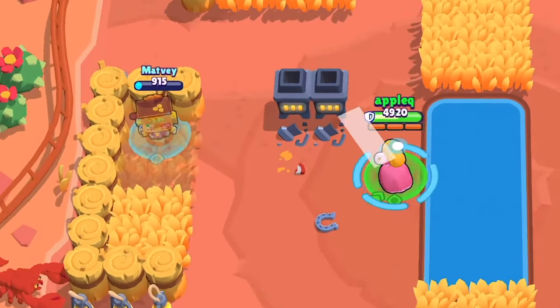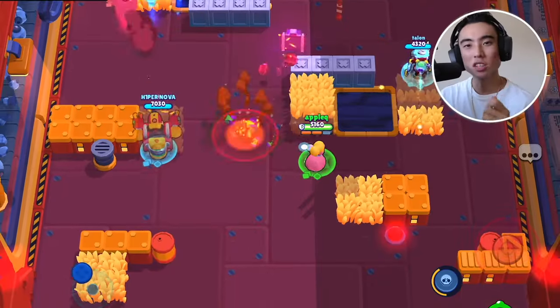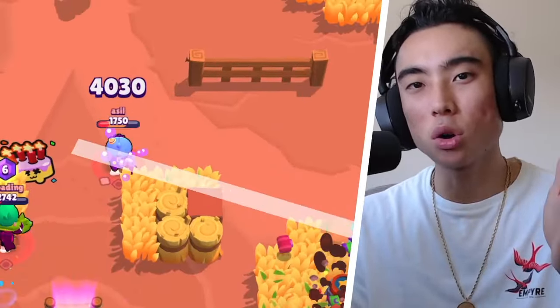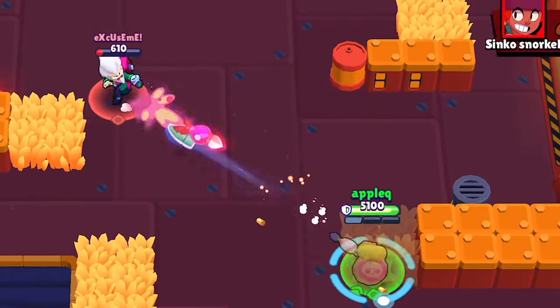A pro tip for playing Piper and hitting more shots: aim a little bit in front of where your enemies are going to be running to. It's very important to analyze where enemies are running and what their movement pattern looks like, because Piper's shots are a little bit narrower compared to a brawler like Brock. If you can aim at least a little bit forward where you think enemies are going to run, this will increase your chances of hitting more shots. It is going to be harder to play these single-projectile brawlers because they do require more skill.